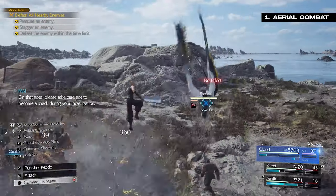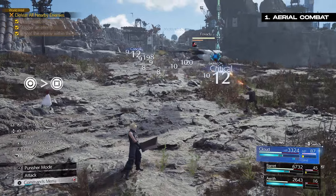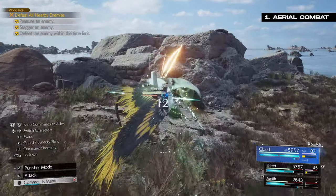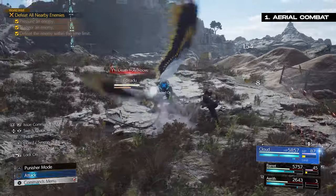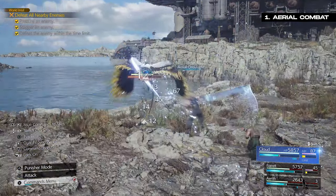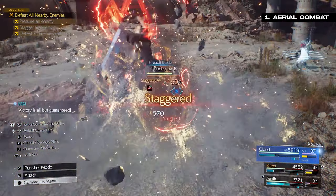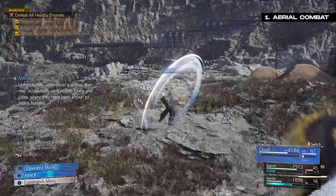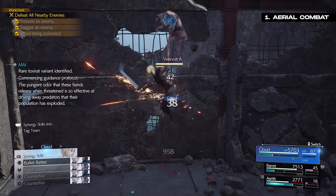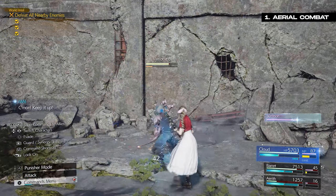Since many of you will commonly be playing Cloud, you should know that you can easily get into the air by doing a dodge using Circle and then holding down your basic attack button Square. This will have you fly over and dash towards an enemy, doing some damage and a massive gap closer, which puts you in the air to do aerial combos or abilities. Favorite moves include Firebolt Blade, Disorder, and while in the air, Aerial Onslaught. Firebolt Blade is particularly good because it sends you into the air doing both lightning and fire elemental damage, and Braver will have its potency increased if used while in the air too.